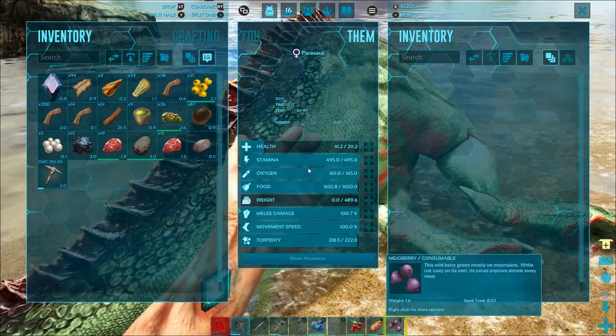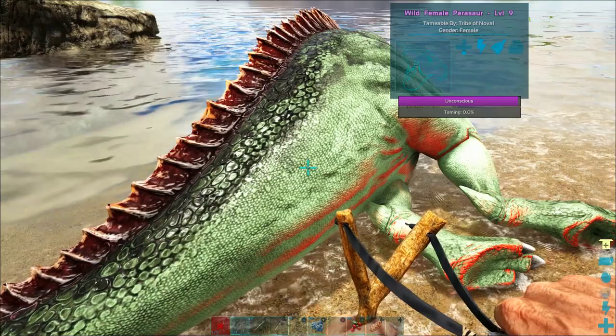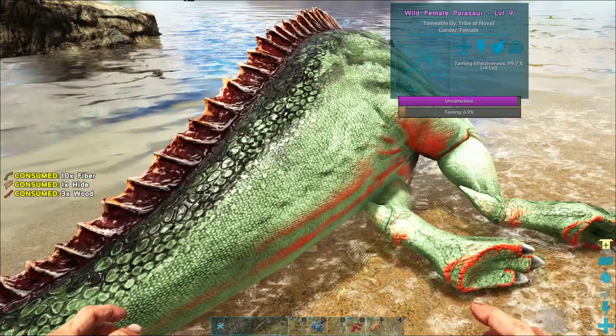Now I'm going to hit the Y button to open up his inventory, then put the cursor over the berries I want to feed him and hold down the B button to drop the entire stack into his inventory. We're using mejo berries instead of any other berries because those are more effective, and he's already taming up nicely.